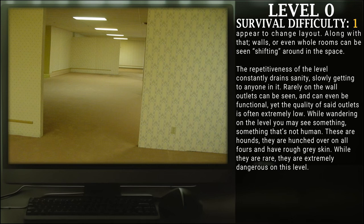Rarely, on the walls, outlets can be seen. They can even be functional, yet the quality of said outlets is often extremely low. While wandering on this level, you may see something — something that is not human. These are hounds. They are hunched over creatures on all fours that have a rough or gray skin. While they are rare, they are extremely dangerous on this level.